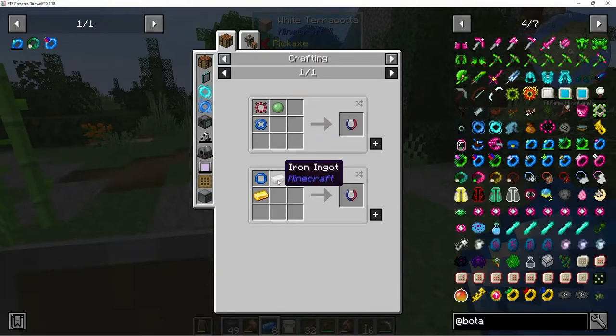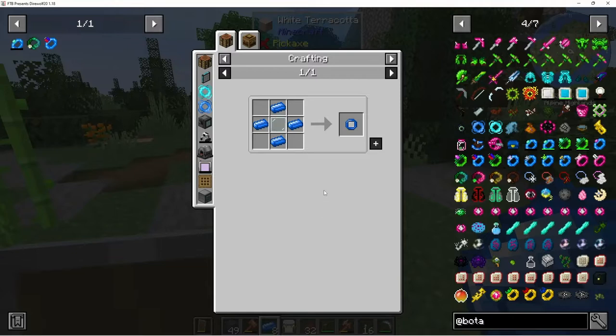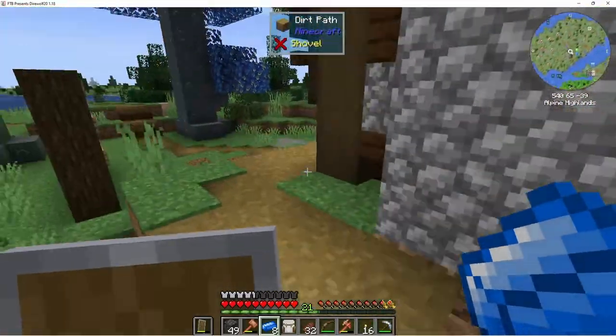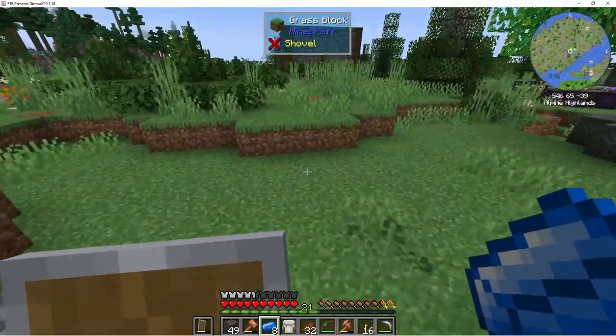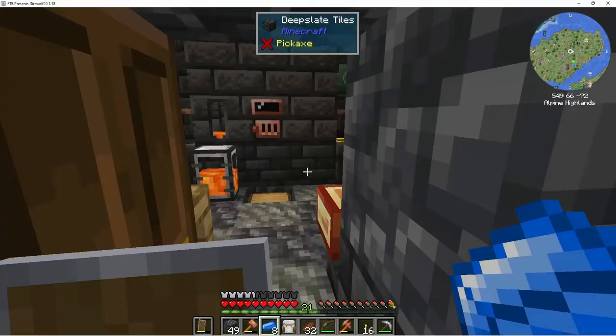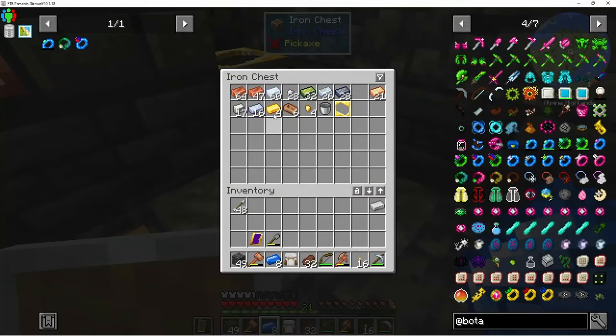One iron and one gold — oh no! So I could make the Ring of Magnetization but not the Band of Mana, and that's okay because if I can't make the Sojourner's Sash right away I'd rather just have the Ring of Magnetization since it doesn't require the Band of Mana anyway. Let's go ahead and make our Ring of Magnetization — I'll need a gold and our last iron.